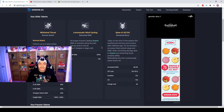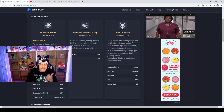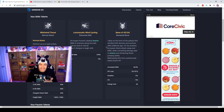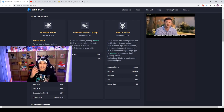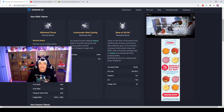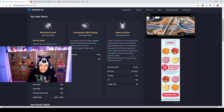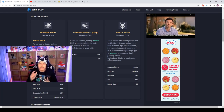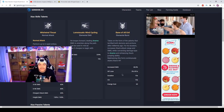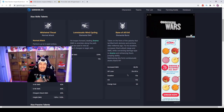This is where he really shines. His elemental burst is called Bane of All Evil. He takes on the form of a Yaksha — basically demons and archons were scared of him. This ultra-looking demon form deals Anemo damage, converts everything to Anemo damage, increases Xiao's attack range and damage, and enhances his jumping ability. You can maintain this form, but at a cost of three percent of your HP taken each second over a 15-second duration.